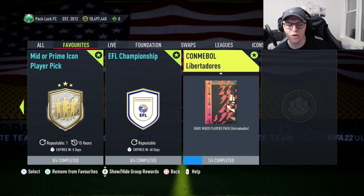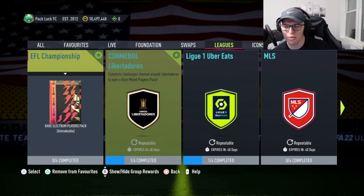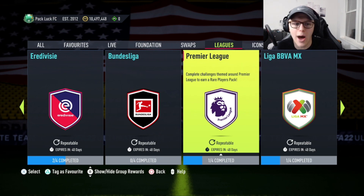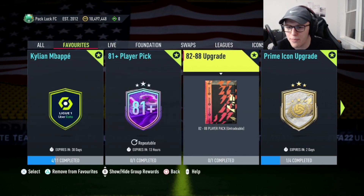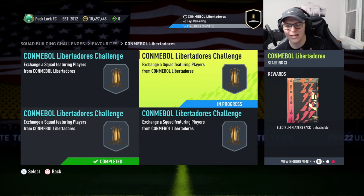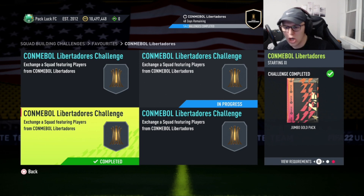League SBCs have a guaranteed pack at the end. The rare mixed players pack gives you an 81-plus guarantee; rare electrons give an 82-plus; and the Premier League pack — I believe it's an 83 or 84-plus guarantee. I was doing those alongside the 82-to-88 upgrades, helping me build these teams. Looking at the packs inside, you get a gold players pack — excellent for repeatable SBC fodder — an electron players pack with six golds and six silvers, a tradable jumbo silver pack, and a jumbo gold pack with tradable contracts that each net you a couple thousand coins if you sell them. It's worth the time.